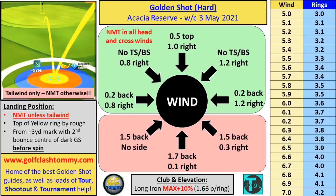The text guide is as always made by Tony Richardson — make sure you subscribe to Tony, link in the description. The guide shows the landing position for tailwind only, since no-movement means the target stays in place. In tailwind: top of yellow ring by rough, from plus-three yard mark, second bounce center of dark green square before spin is added. Spin for tailwind: wind left to right — one and a half bar backspin, no side spin; straight tailwind — 1.7 backspin, 0.1 right side spin; right to left tailwind — one and a half backspin, 0.3 right side spin. For headwind/crosswind: left to right — 0.8 right side spin, 0.2 backspin.